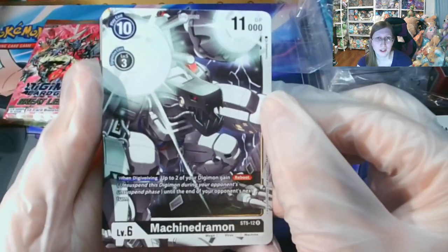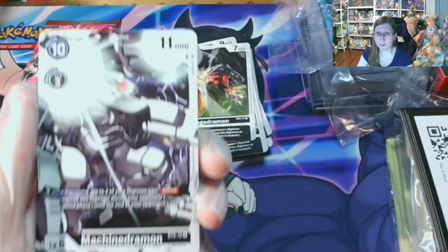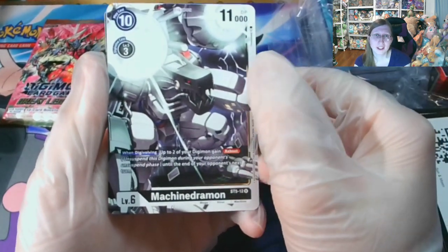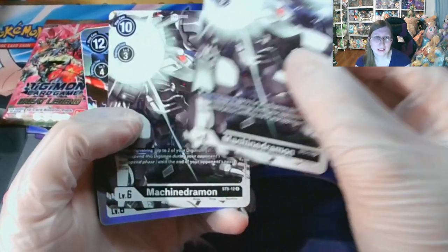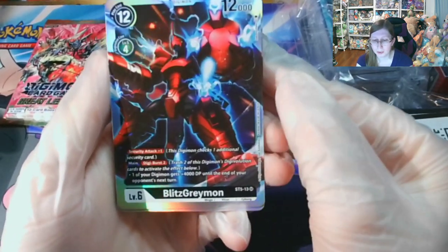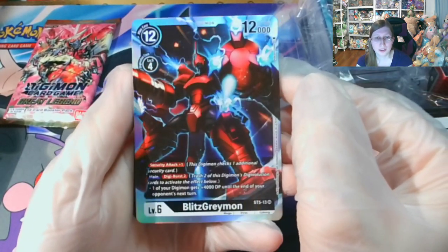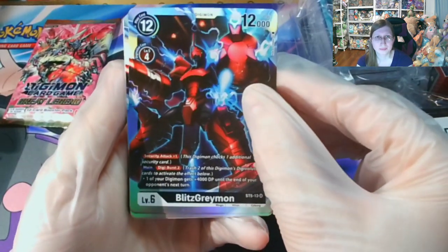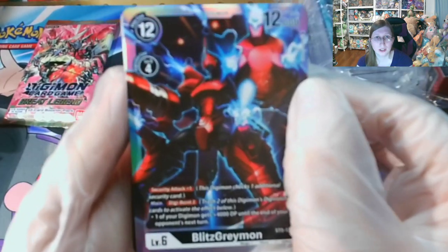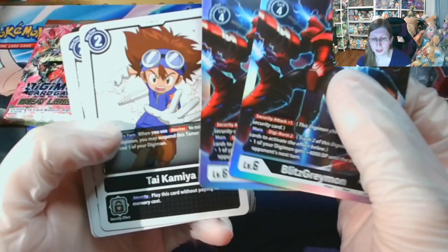One of the four Dark Masters in Season 1 — if I'm wrong, please comment down below what they're really called. But it's really neat seeing that. You get two of those. And here is the main card in the deck: Blitz Greymon, which I believe is the Mega Evolution — it's got a four and a level five. You get two of those.